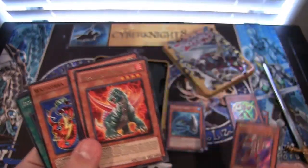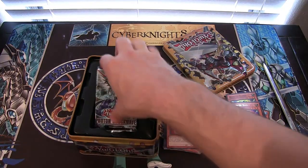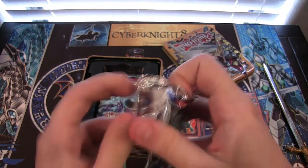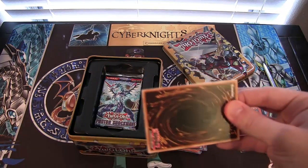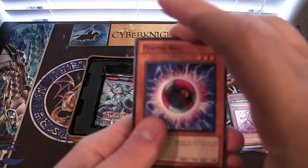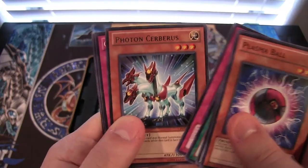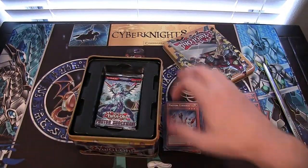I'm surprised that didn't happen when this tin first came out — that's just kind of funny. Still, secret rare does look really nice, so no complaints. It's just funny that out of a tin where it was reprinted as a promo, you get it as a secret rare. It was worth a pretty good amount of money back then too. It was a good thing they reprinted it though — not a lot of people were happy. And we have Photon Cerberus, so another secret rare — I'm definitely happy with this tin already.